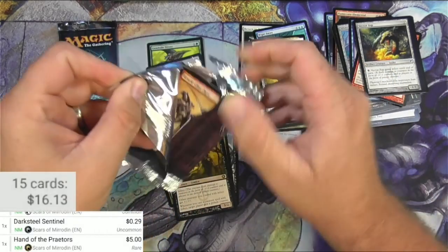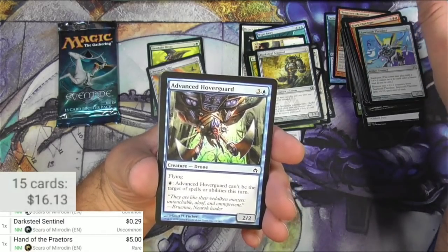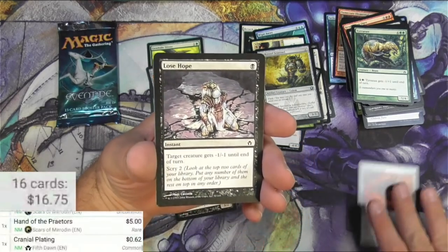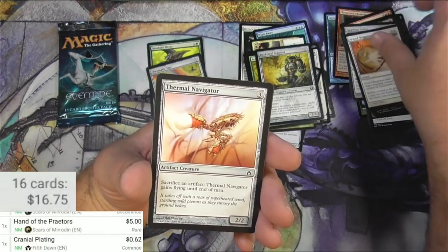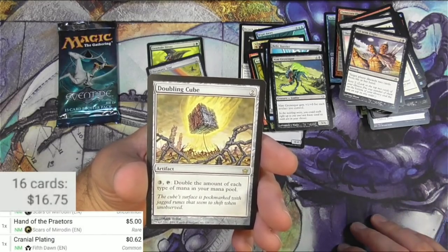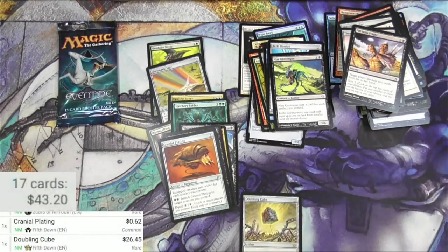5th Dawn pack. Krark-Clan Ogre — I think I spoiled it, there might be a foil at the end. KCO, not KCI. Sawtooth Thresher, Hoverguard, Turn to Mist. Cranial Plating — not sure if that's worth a lot, but it does get some use. 5th Dawn printing, 62 cents — good for a common. Lose Hope, Thought Courier, Sparring Collar, Arm Cannon Response, Thermal Navigator, Fill with Fright, Vettekin Mastermind, Relic Barrier, Nim Grotesque. A Doubling Cube — I like that. For 2, you can pay 3 and tap it to double the amount of each type of mana in your mana pool. Seems usable. And nope, there was no foil — but Doubling Cube is a very nice consolation prize at $26.